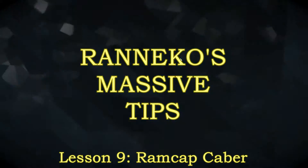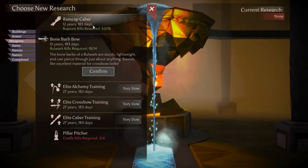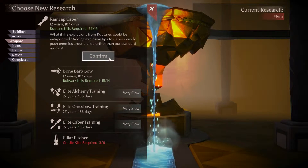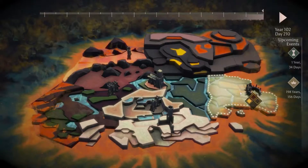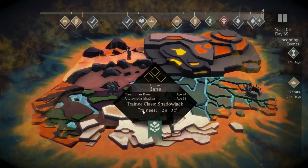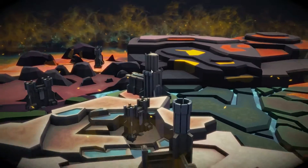Ranico's massive tips! The Ram Cap Caber is awesome — it is easily one of my favourite items in Massive Chalice. It takes the aspect of the Caber Jack I like the most: the ability to knock back and stun creatures, and amps it up.